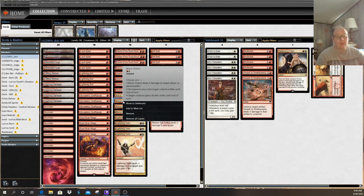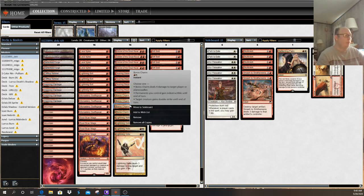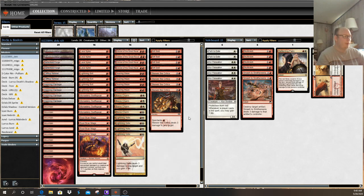Boros Charm is a modal card with three different modes. The one you'd normally use is dealing four damage to target player or Planeswalker. Another mode gives all your permanents indestructibility. Or it can give your creatures double strike, which in some cases — like when you trigger prowess two or three times — would actually deal more damage than the four damage mode. Lightning Helix is basically Lightning Bolt with three life gain tacked on, giving you a buffer to keep casting spells and hopefully get your opponent dead.